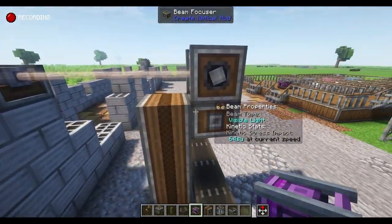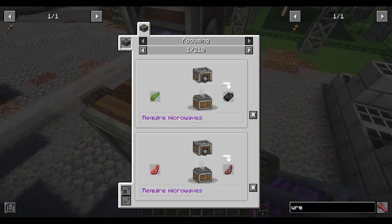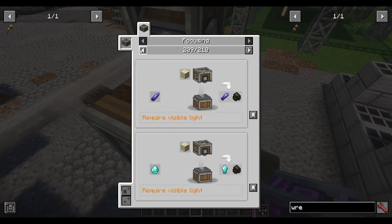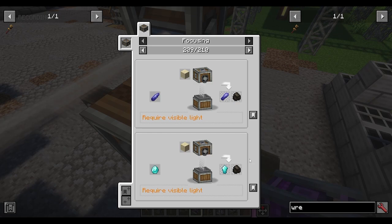Lastly, we're going to look at the beam focuser, which takes a beam from the top and uses it to craft things. Using microwaves you can cook things, and using visible light you can create a mirror from stained glass or regular glass panes, which are used in mirror recipes. You can also apply different items — for example, sand with visible light essentially uses this as sandpaper for any sanding recipe in Create. Applying a dye with visible light will apply that color to whatever you're trying to dye. Using microwaves lets you cook things just like a microwave — a clever twist.